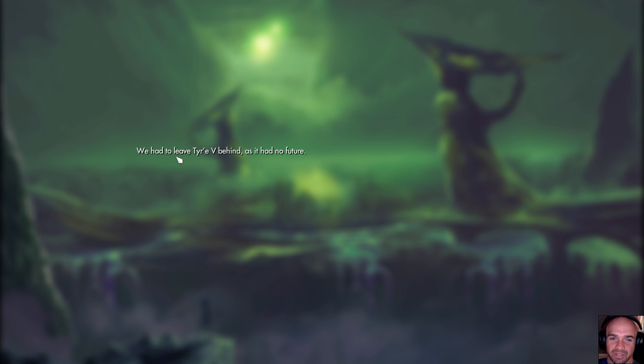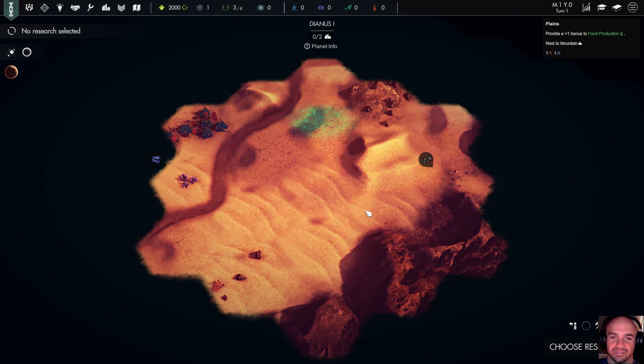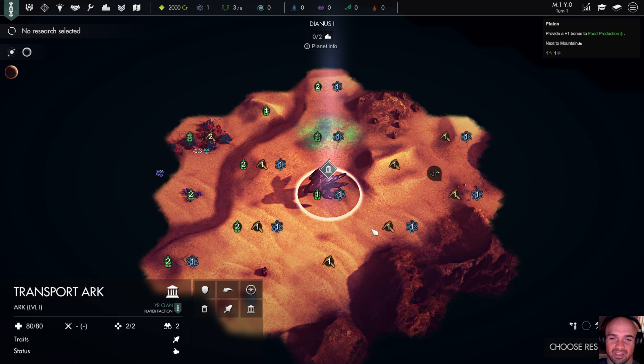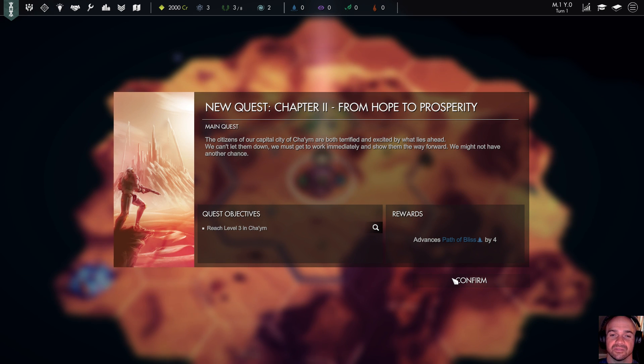They had to leave their home planet behind, so now they're basically leaving cryostasis and landing on the planet. We landed on a desert planet — I do like that it's a different looking ship. So with that, we'll go ahead and disable the tutorial. I think I remember playing it well enough. This is actually a good spot — we've got some food, actually quite a bit of food considering we're in the desert, and some industry spots too.